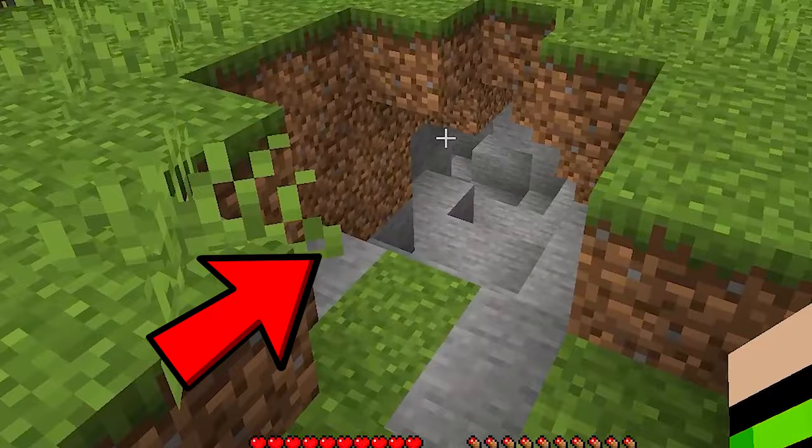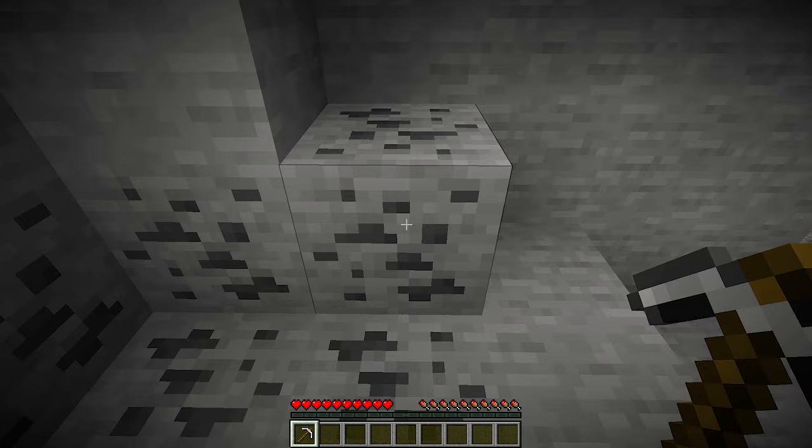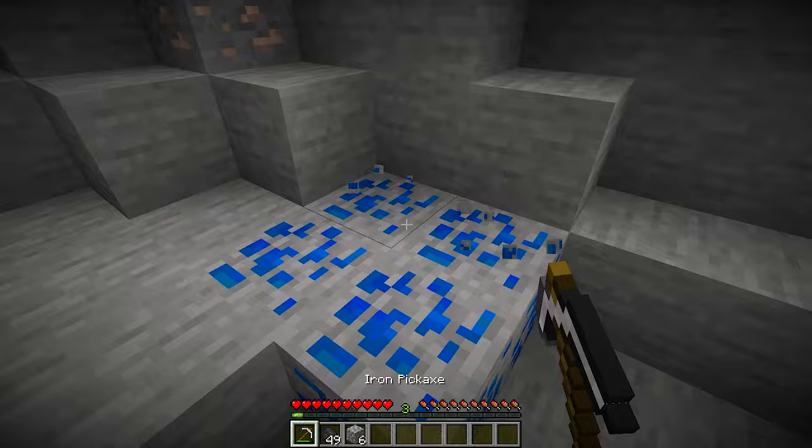I'll be back, little cats. I'll mine to get XP. I just entered a cave — this is where I'll mine to get my XP. I've already found some coal ores. I think they'll help me get a good amount of XP. Coal helped me get three levels, but it gives little XP. I need a rarer ore, so I'll go deeper into this cave.